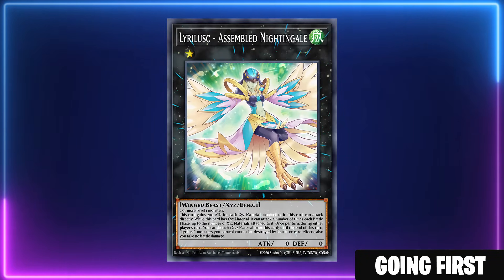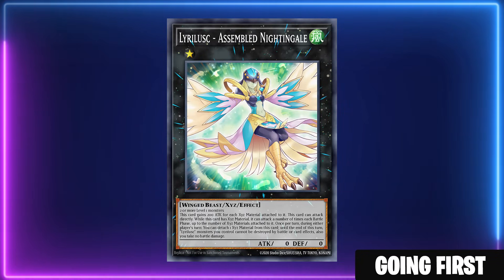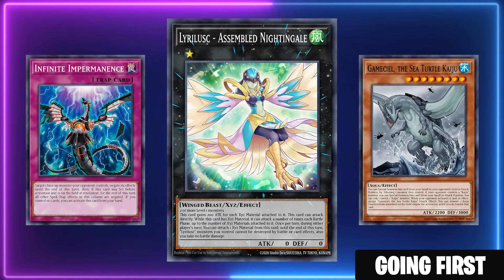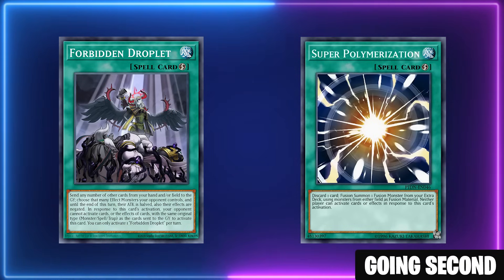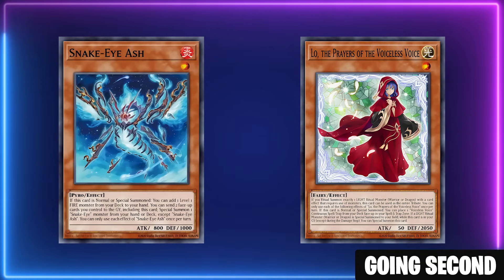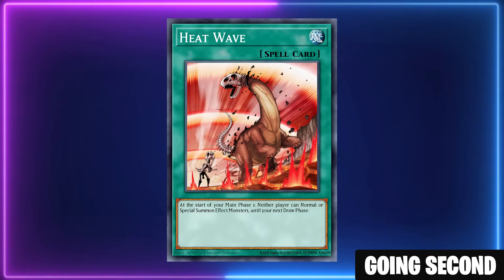Liralisk Assembled Nightingale is a great rank 1 for this strategy — basically it means you'll never get OTK'd by Tenpai Dragon. Simply detach a material and you won't take battle damage this turn. There are exactly three outs Tenpai Dragon has: they can imperm in response if you shotgun the effect, or if you wait until they commit a card they can use Kaiju or Santa Claus, or they can wait for you to activate the effect and use Forbidden Droplet to negate it. As for going second, Super Polymerization and Forbidden Droplet are also really good — once the Tenpai Dragon player gets two monsters on the field you can shut them down. Just be careful because Heatwave is a very common card for them to play.